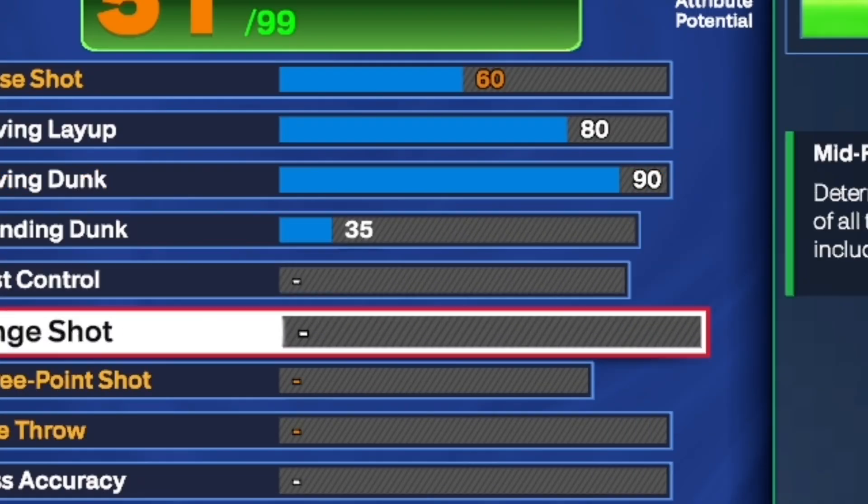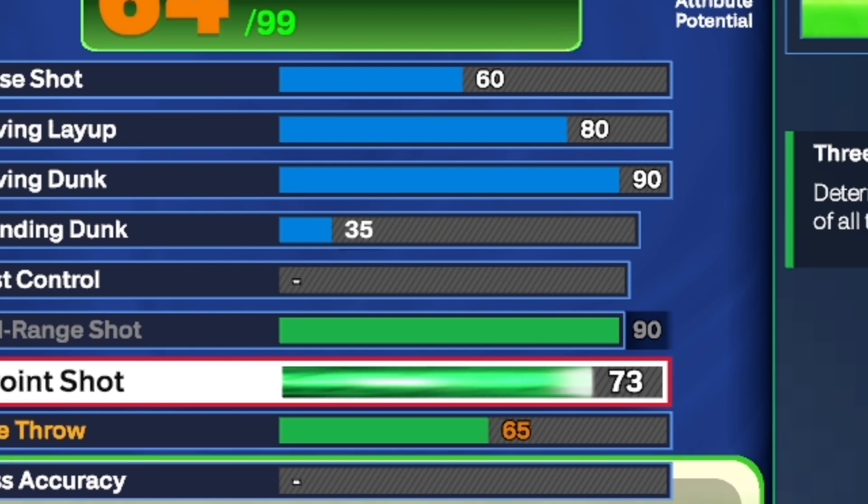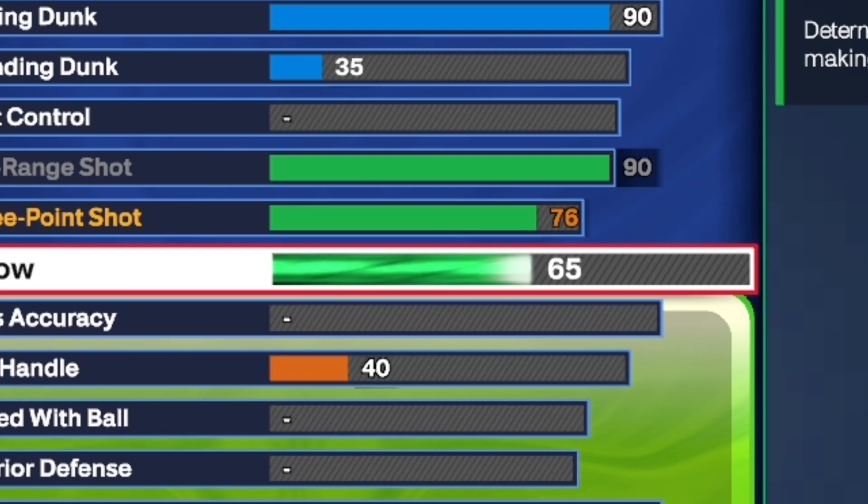Moving down to shooting: for the mid-range, max that out to a 90, then put your three-ball to a 76 and your free throw to a 65. A 76 three-ball will still get you bronze agent threes, and a 90 mid-range will get you gold green machine, gold blinders, gold dead eye — every badge you want you can get on gold.